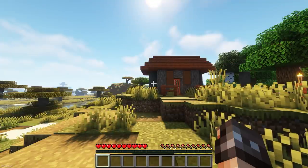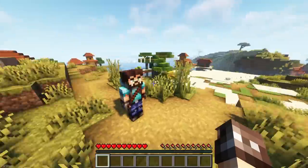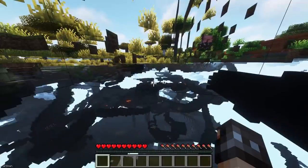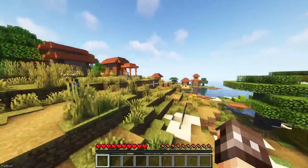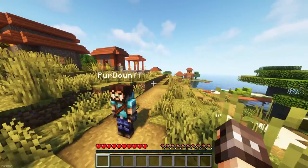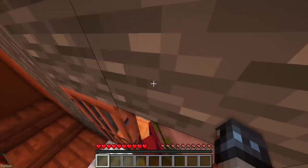With Freecam, you can enter a Spectator-like mode by pressing the X key. You'll be able to fly through blocks and fly around your world in general. It's especially useful if you're in a cave system and you get lost, so that you can find an exit. When you leave this mode, you'll be returned back to your original position. But be careful, your body can still be attacked by mobs when you're in this mode.